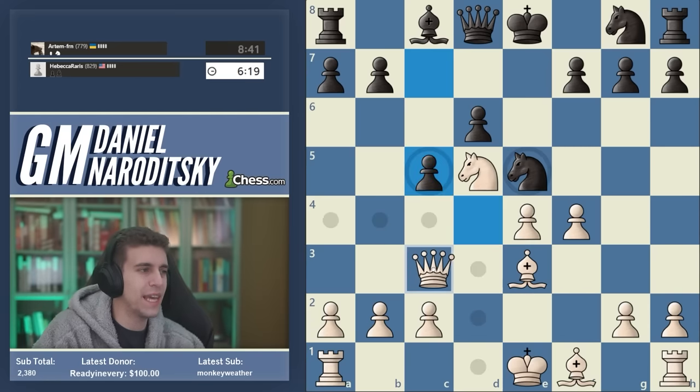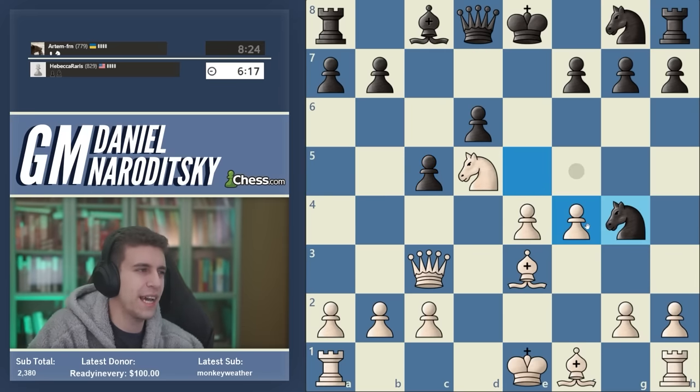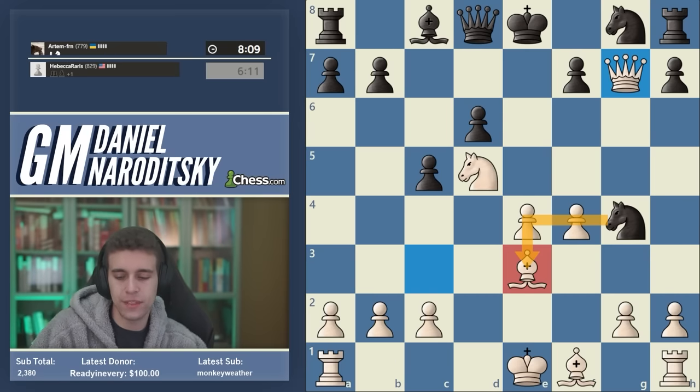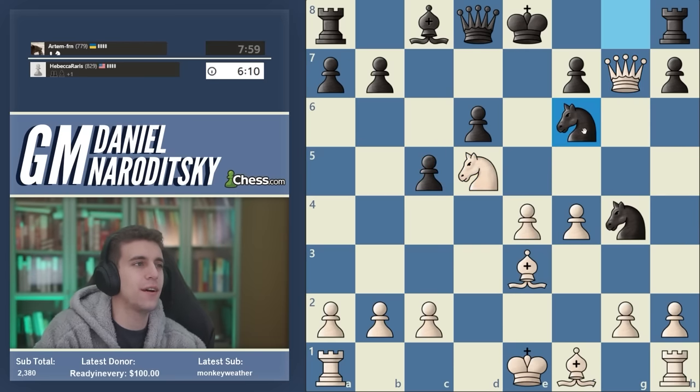C5 doesn't scare us — we can drop back to c3, staying on the same diagonal. Some of you wanted queen a4 check, but black can block with the bishop. Knight g4 — fantastic. The coast is clear; we can take on g7. The game is essentially over. If our opponent takes the bishop on e3, we'll have a pleasant choice of which piece to recapture. Notice just how damaging c5 is — that knight on d5 is now a monster.